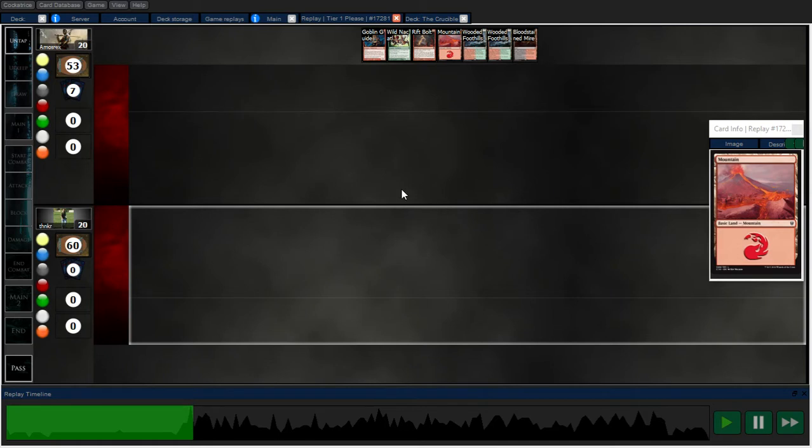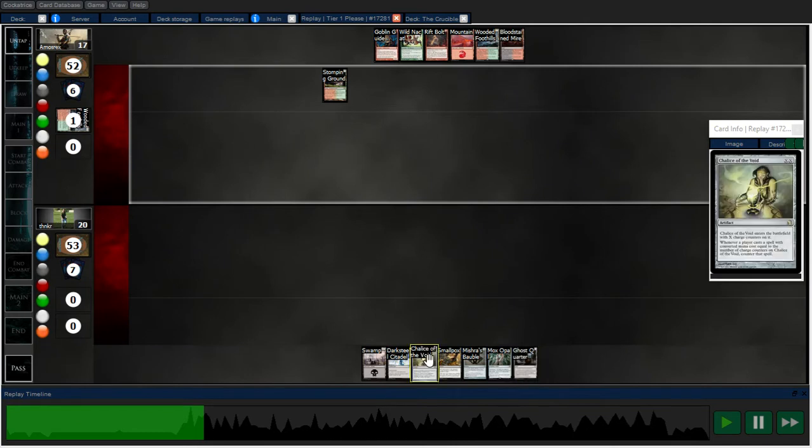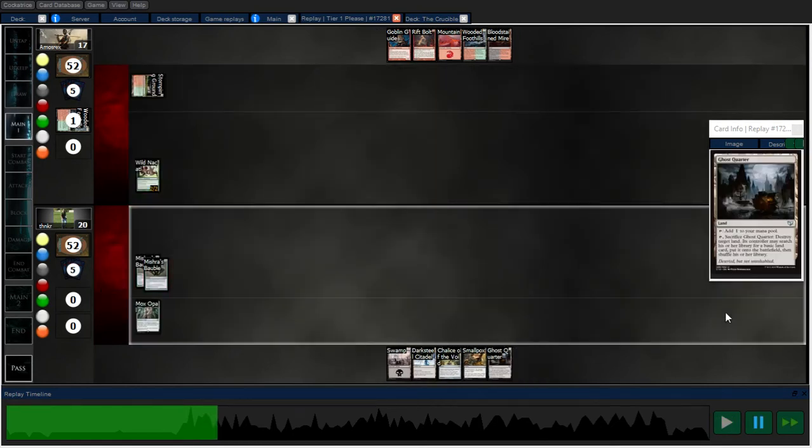My opponent's on Burn — pretty good hand: Guide, Eidolon, Rift Bolt, and lands. Normally that'd be a pretty good hand against Lantern. My opening hand has a Chalice, so I'm going to have a turn one Chalice on one, and a Smallpox.